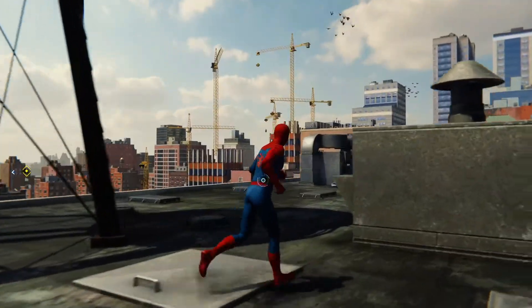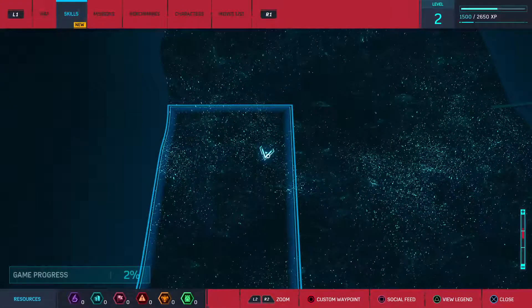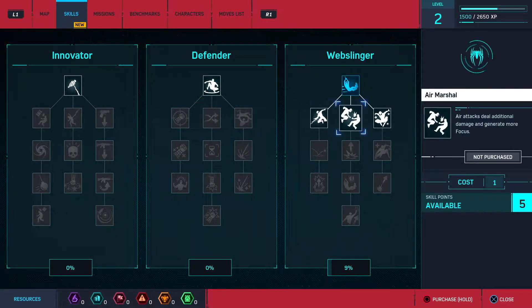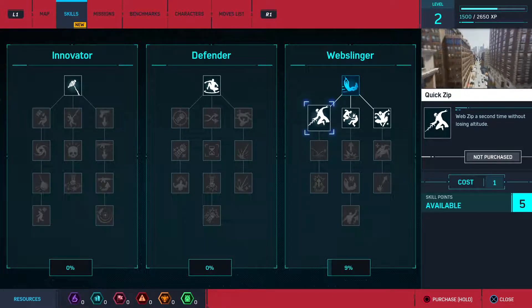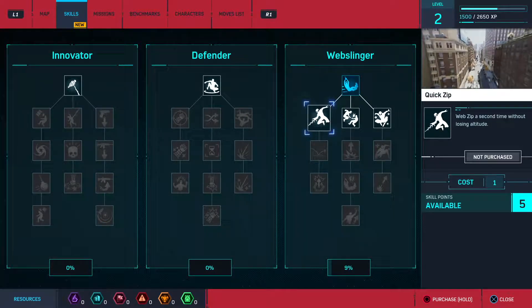Because I pre-ordered this game, I got some special stuff. I think I got five skill points that I can add. I'm going to go take a look and see which ones are probably good. Quick Zip — that one's probably pretty good. Costs one, I'm going to go for it.